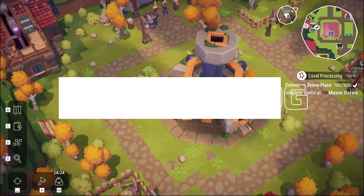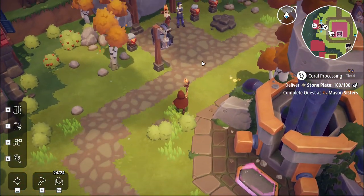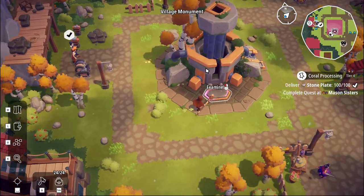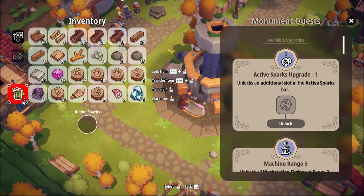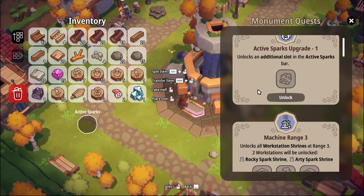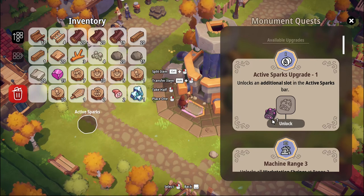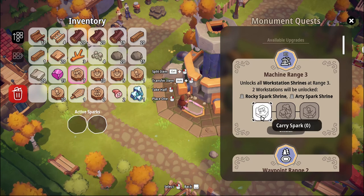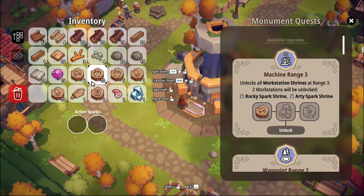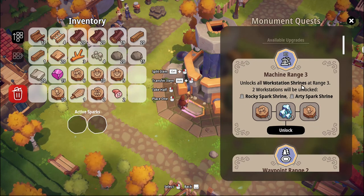Good evening and welcome back to Odd Sparks. I've added enough stone to complete the things for the Mason sisters. We're going to go into here as well because I've been getting pieces to unlock new upgrades - I haven't done this for a while. Many people in the comments mentioned I should be doing it and I keep forgetting. Let's give it a go - we can unlock an additional slot so we have two different slots to switch between. We want to give them carry sparks and quartz.